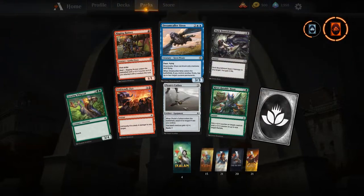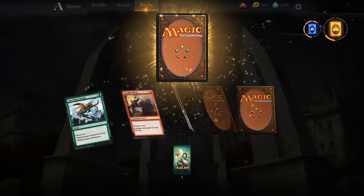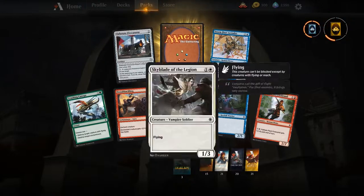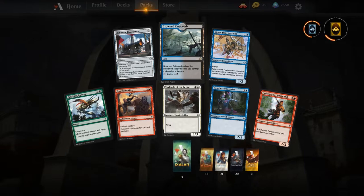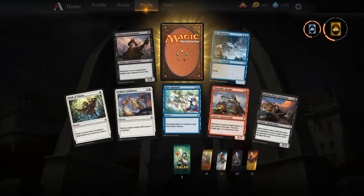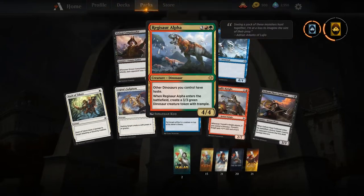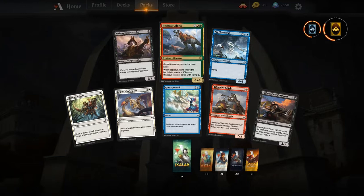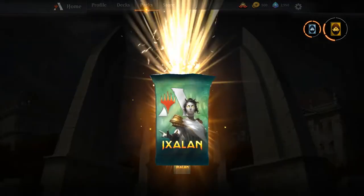We get a Dream Eater Siren — solid include in the Pirates deck. Another Drowned Catacomb! So we are getting the dual lands we need — two Drowned Catacombs, two Glacial Fortresses, that's a pretty solid hit. And there is old Regisaur Alpha — solid include in Dinosaurs, definitely going into that Gishath deck we're more than likely going to throw together.